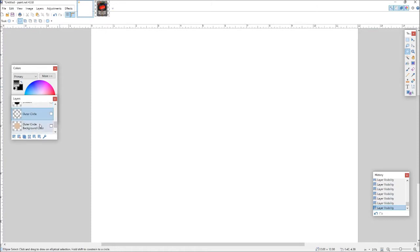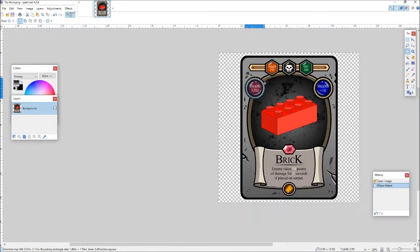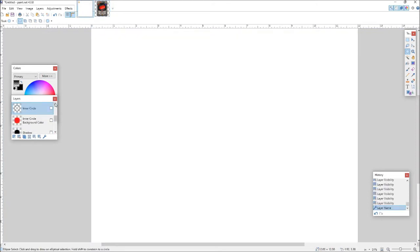First we have the background canvas, then the outer circle, then the shadow for the gem circle, then the inner color for the background of the inner circle. I highly suggest you name your layers accordingly, because this card design had about 30 different layers — each element was its own little layer. You combine them or move them up and down depending on how you want the effects to sit on top of each other.